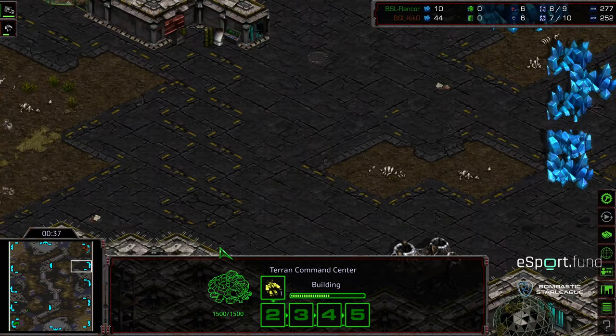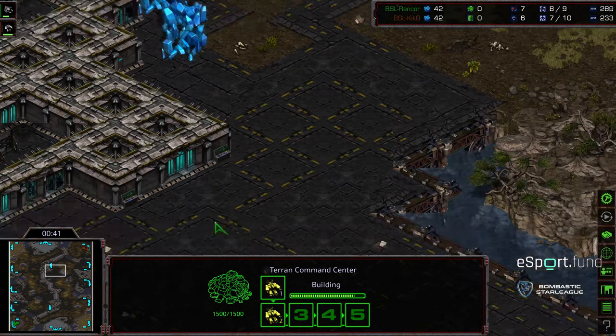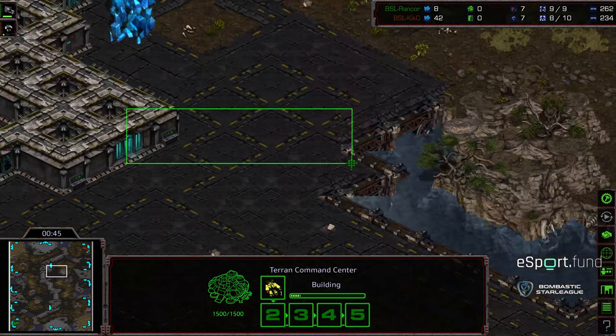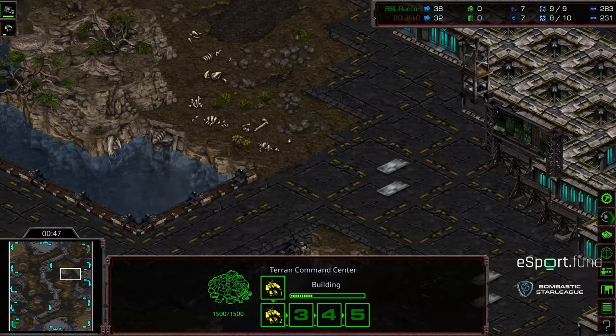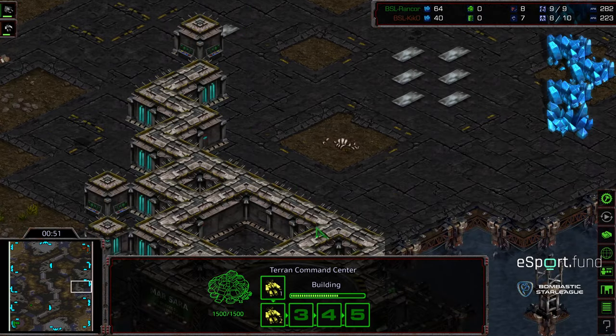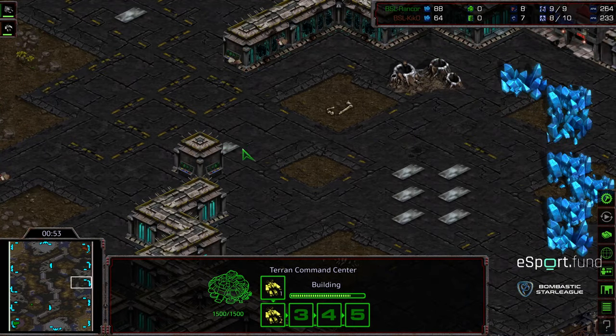Here's a natural expansion — fairly wide. Then it is a distance to a third, and that third is a mineral only, but there is kind of a decently defendable gap here. Another gap right there, and then the third gas is somewhat defendable because it's just a little bit of an area where lurkers or other things can blockade this quite easily nearby.